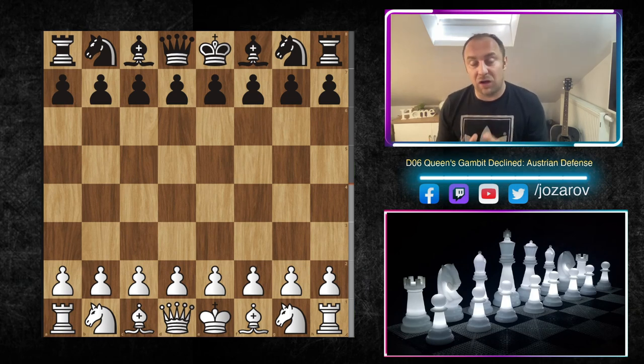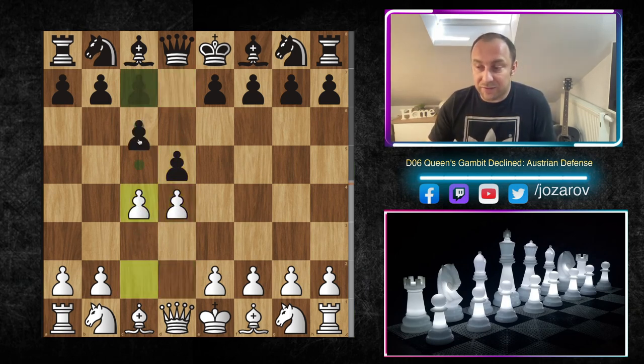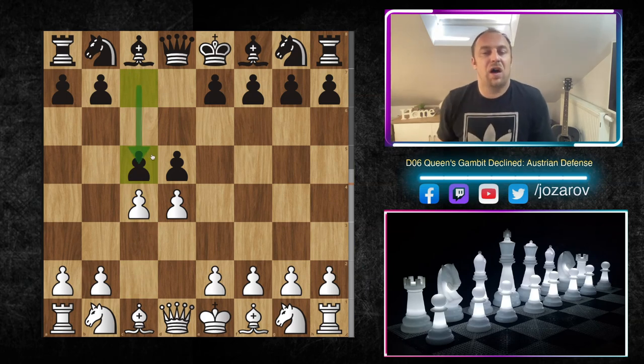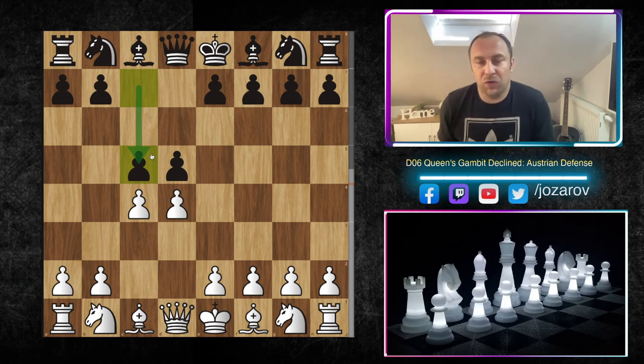Today we'll start to see the so-called Austrian Defense. The Austrian Defense is a very aggressive idea — Black searches for a clarification in the center after the moves d4, d5, c4, and c5. c5 is the actual Austrian Defense move. In my opinion, the Austrian Defense is a bad opening and something that Black should try to avoid.